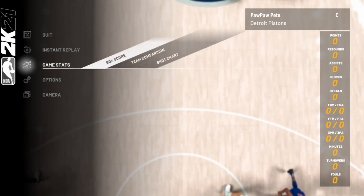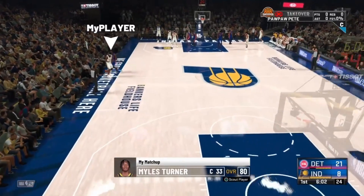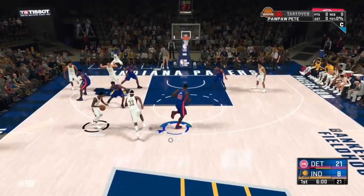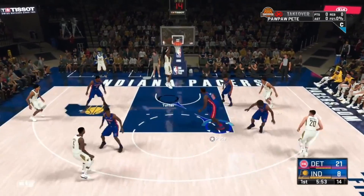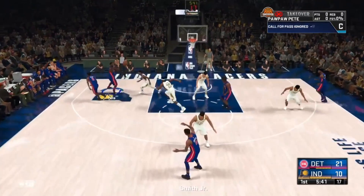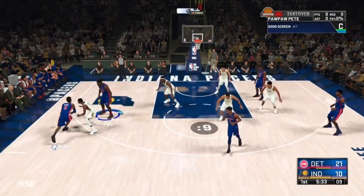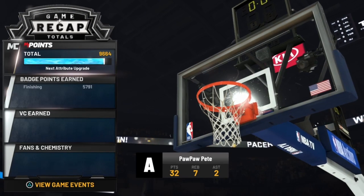Once you play this regular MyCareer game, you can go back to doing the glitch over and over again. Go crazy while playing — get as much badge progression as possible. The reason you have to play this game normally and can't save and quit is because you'd end up back where you started with zeros across the board. Once the game is over, that's it — you just loop the glitch from here.